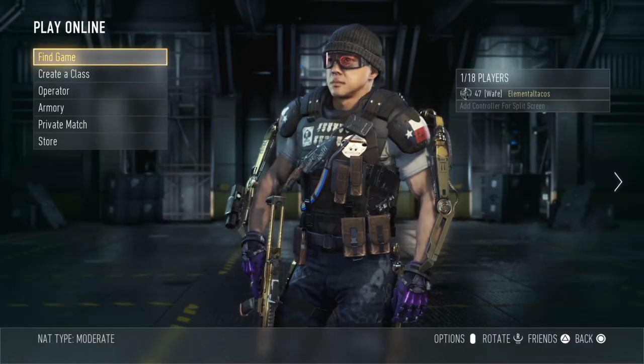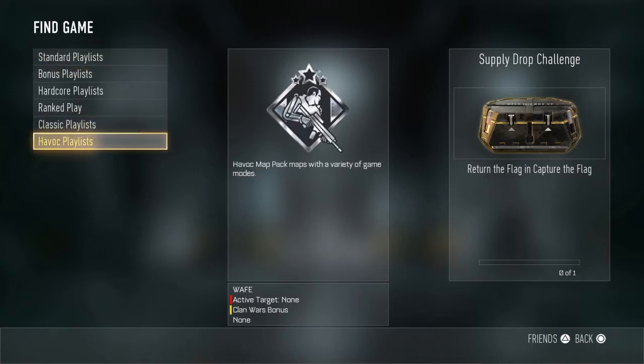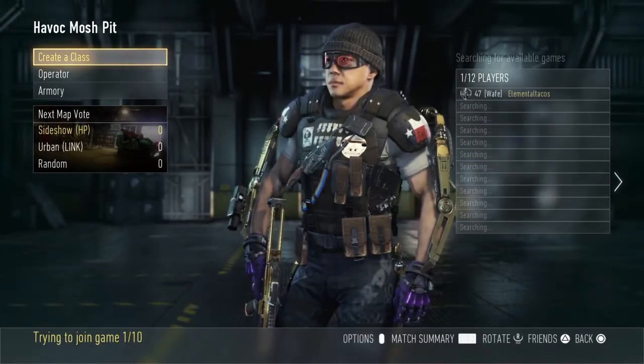Hey guys, this is Elemental Tacos and I'm back with some gameplay of Sideshow, which is one of the maps that came with the Havoc DLC for Call of Duty Advanced Warfare recently on PlayStation. This is a pretty creepy map if you think about it — a lot of creepy clowns. I've heard it's based off of an actual hotel or motel somewhere in a state that I do not live in. So let's get on with some gameplay.